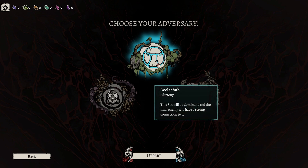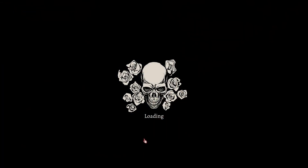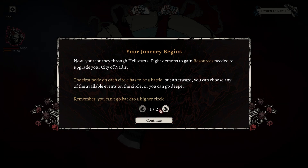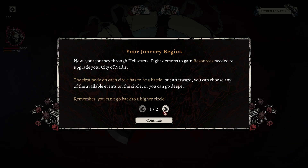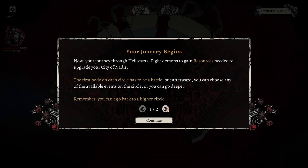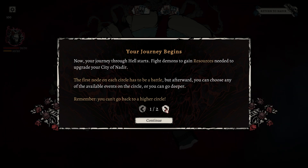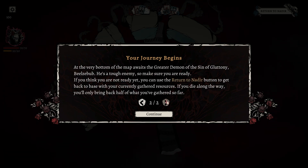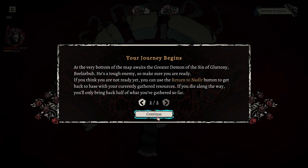Choose your adversary — Beelzebub. This sin will be dominant and the final enemy will have a strong connection to it. Interesting, I like it! Your journey begins. Each fight demons to gain resources needed to upgrade the city of Nadir. The first node on each circle has to be a battle, but afterwards you can choose any of the available events in the circle or go deeper. Remember, you can't go back to a higher circle.